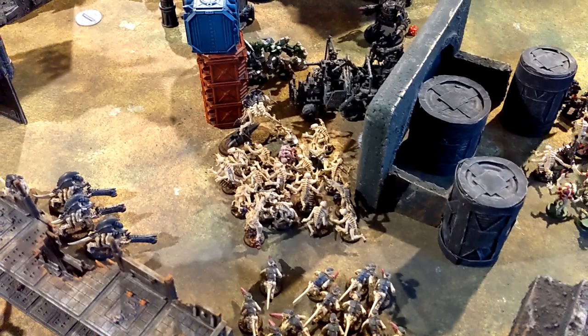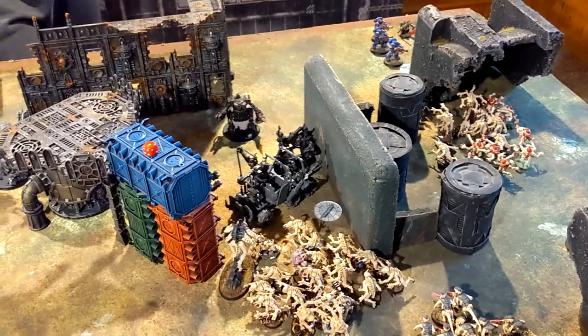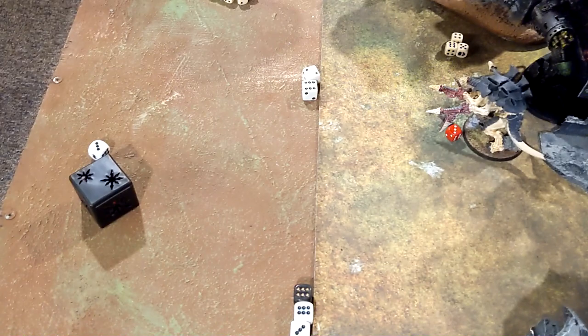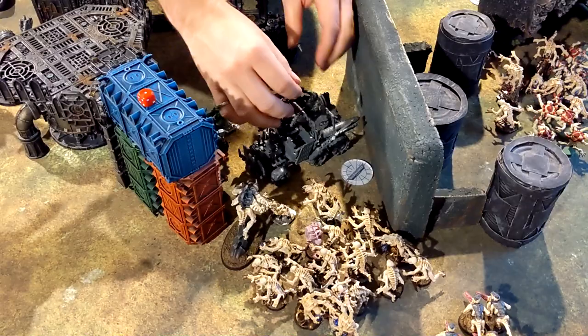The Barbed Hierodule shot with Pathogenic Slime, dropping the Deff Dread to one wound. Unfortunate - thanks to their ability, on a six they drop the damage characteristic down to one. Four Hive Guard were only in range of the Trukk, the rest could shoot the Nobz. The Trukk is now down to one wound. Four wounds went through, he passed all but one save, and now we've got a big Patronic Dice moment.